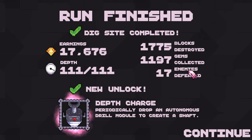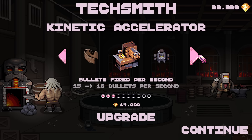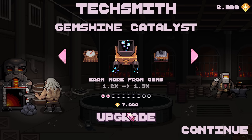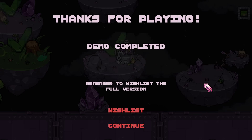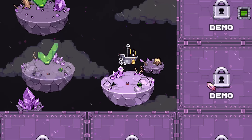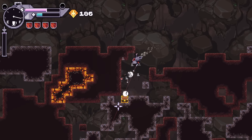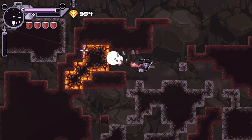Depth charge: periodically drop an autonomous drill module to create a shaft. Definitely curious. Bullet range - meh. Demo completed, but there's one more island! It's fine - remember to wishlist the full version. Cool deal. Wait - demo not complete, you liar! What are you doing? Now I won't wishlist because I wanted to play more. Let's try the depth charge - I don't know how I'll feel about it. We'll see.